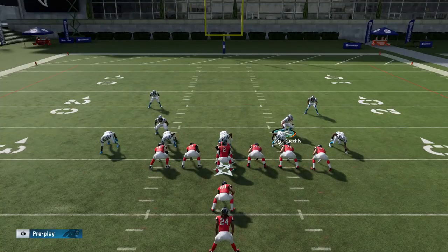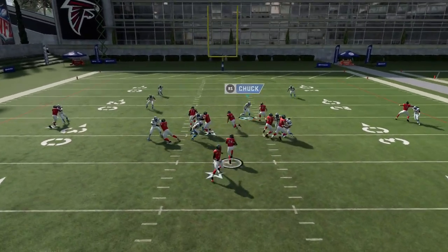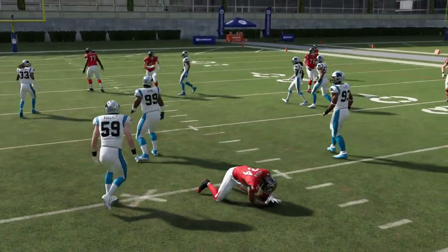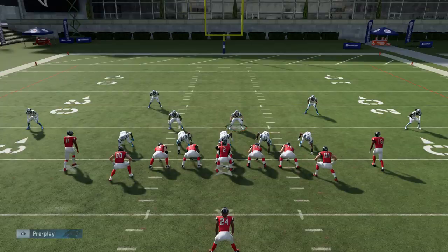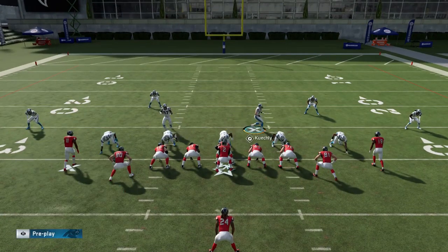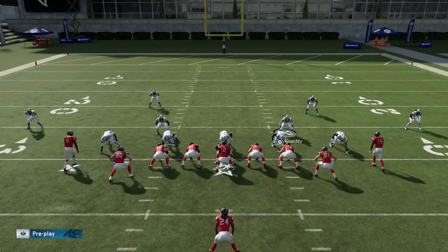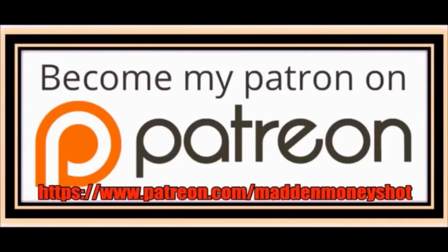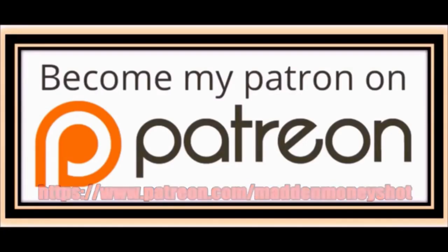One more time — random run, just a basic I-Form play, and you can see this defense is made for this. The Panthers have three great defensive tackles which makes it that much easier. That's the video! If you want to see part two with some pass defenses and blitzes out of this formation, let me know in the comments or hit the like button. Thanks for watching — Mad Money Shot out. Need more help or want to show your support? Head over to my Patreon and join my team for exclusive content like eBooks, bonus plays, early access to my videos, and more. Link in the description below.